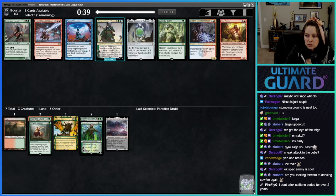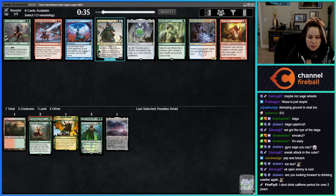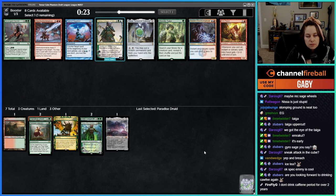I'll take Paradise Druid. Deranged Hermit could be cool, especially if you find an Opposition.